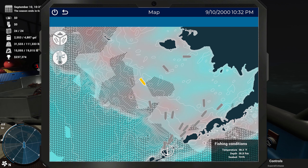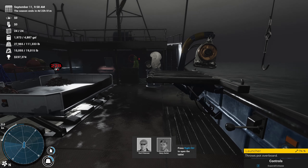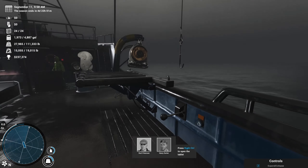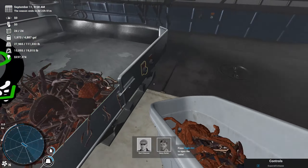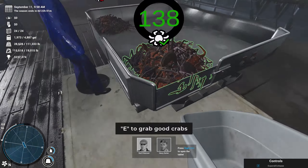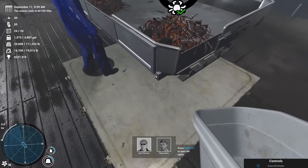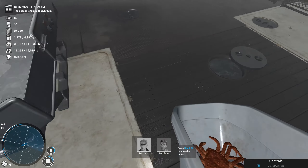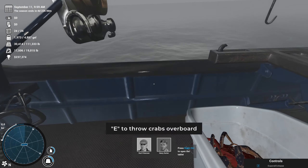I'm going to put the crew on resting except for Harry — he's going to be sorting crab for a while. We're going to sail back to our original spot. I'm not seeing much difference in crab counts here. Right here looks good — let's go ahead and sail there, 11 hours away, and we're going to do a 24-pot string. Let me head a little bit north-northeast — actually let's put these crab away first. We're going to be right around 1,800 pounds, just shy of the limit.